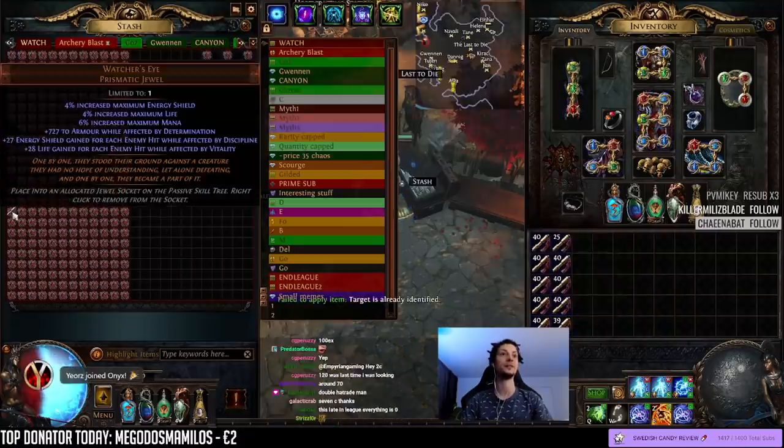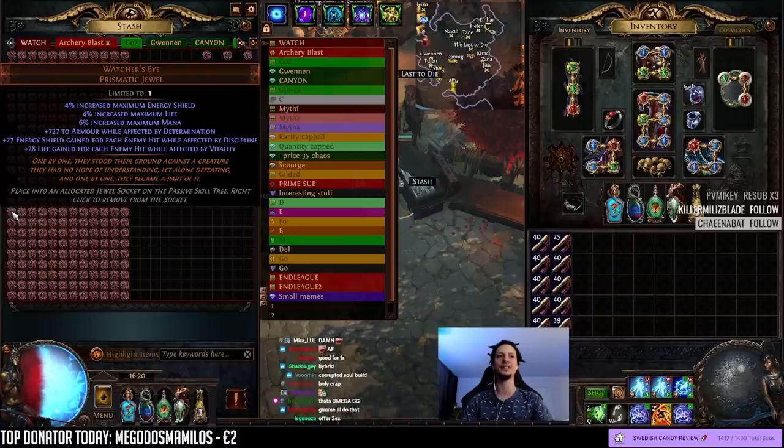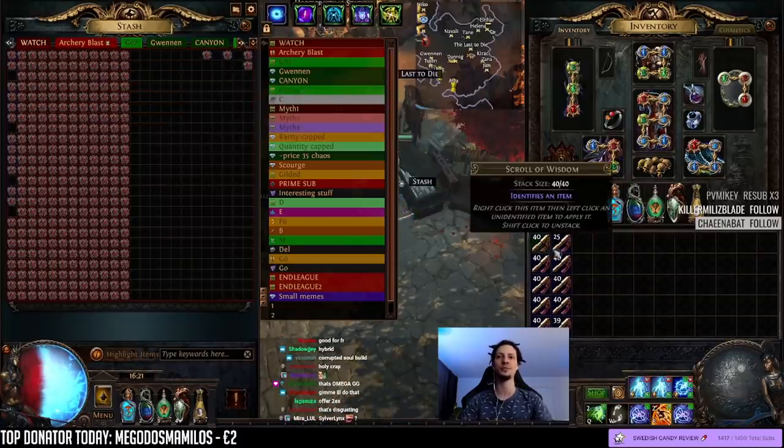Flat armor — yes. On hit life on hit — oh, that's good. There are builds that do both ES and life on hit, some hybrid builds. These are instant sources of healing in the game, some of the only instant sources of healing. This is really good, I think this goes up to the corner.